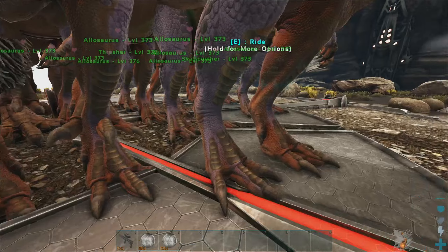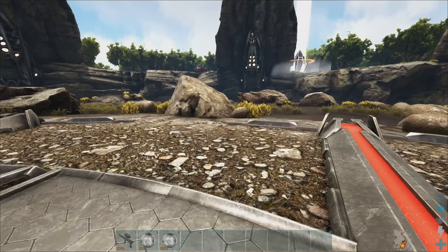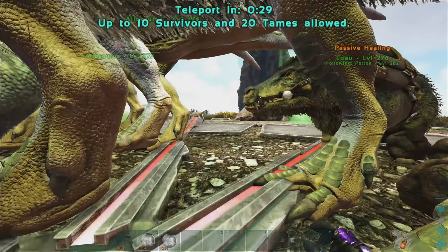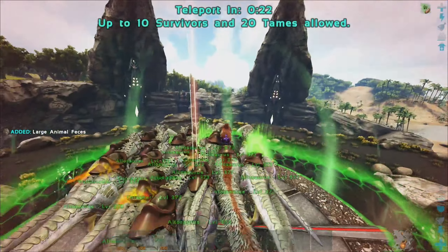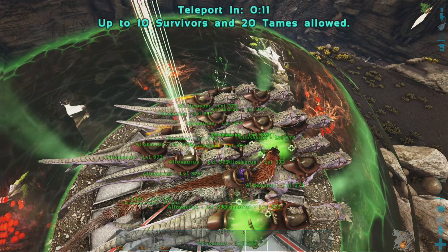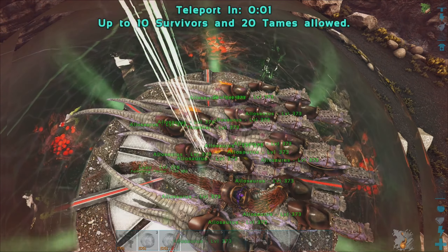I've restocked with the artifacts and I think we're just gonna hop into gamma which, realistically given what I just saw, we should absolutely shred — it should not even be close. There's no way allos are better than rexes, right? There's just no chance. Look — there are multiple alphas, I can see them glowing. I didn't even see the bleed effect happen, which is insane — that's like one of the only reasons we picked them.